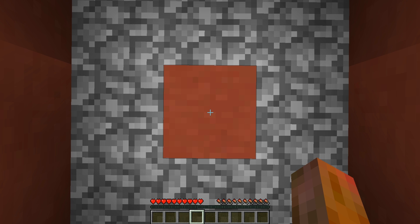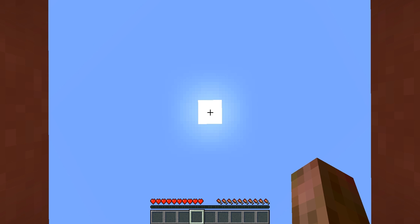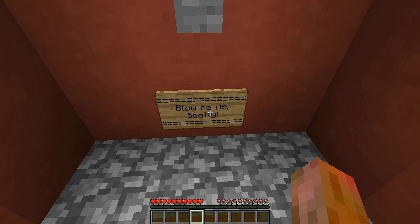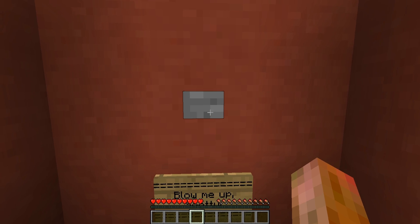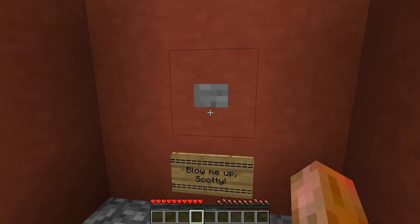What's up guys, it's me again CrushPixel. I'm in one of these 'you can't escape from here' rooms and everything that's inside is this button with the sign 'blow me up Scotty.' I don't wanna risk destroying this beautiful room and I also don't wanna die, but yeah, let's just try it out and give it a blow.